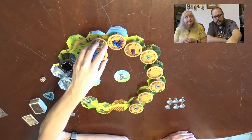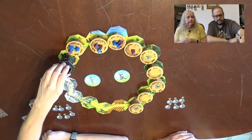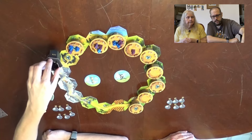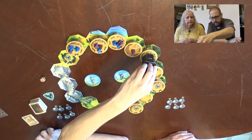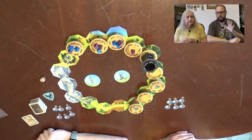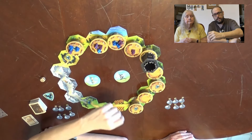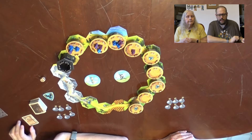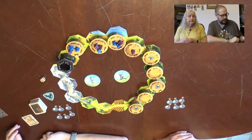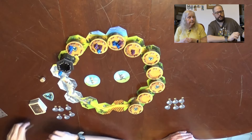The only tower that cannot move — and there is a slight exception to this — is Raven's Keep itself. You can't use a card to move it. However, if it is on top of a tower, then you can technically move the tower that's underneath of it. We want to get our wizards into the tower by playing the wizard cards.